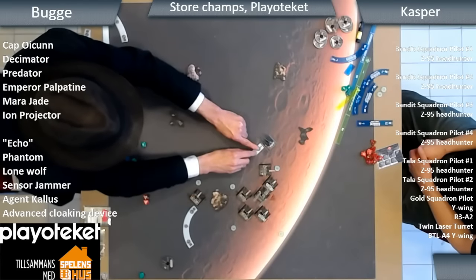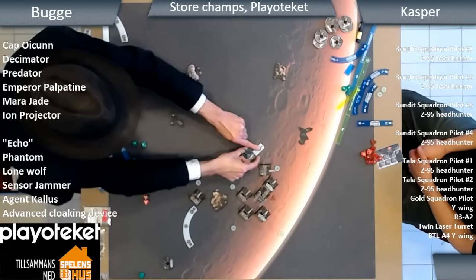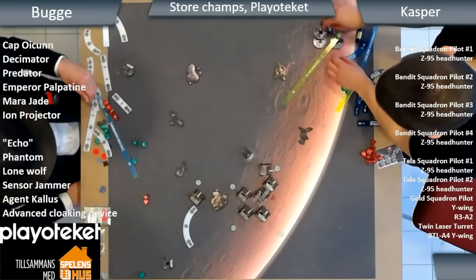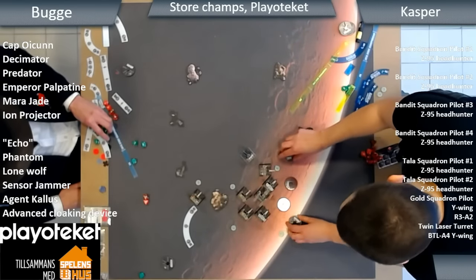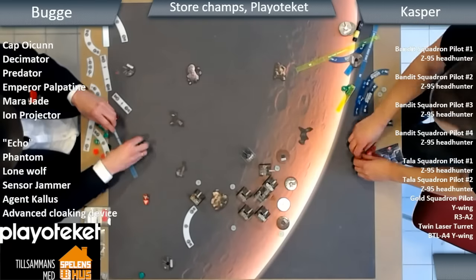There's that power roll. Have you seen this before, Alex? I have not — this is the first time I'm watching it. That's probably quite a good call now, because it's going to be really hard for the swarm to turn back into Echo. I think there's at least three shots on her though. True — but two dice with Sensor Jammer. They've all got focus tokens though. It's Lone Wolf — one shield down. This is pretty tense.